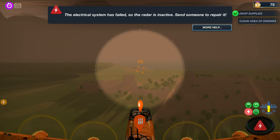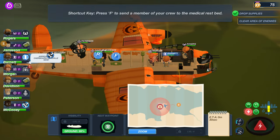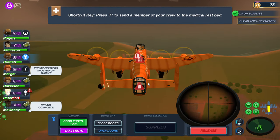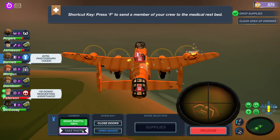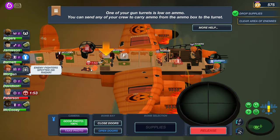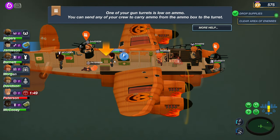We gotta take a picture of this thing right here, and we also have another issue. Sir, get on that thing — I don't care if you don't know how to use it, get on it! We got to get ready to take a photo of this air base here — this is probably a terrible idea but let's go — three, two, one, take a nice old photo. Someone's down — oh my gosh, we have a person down in here!